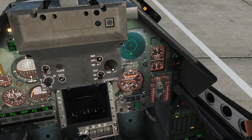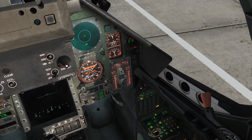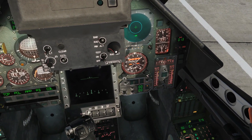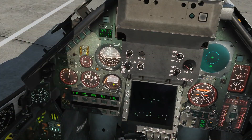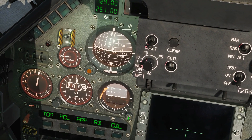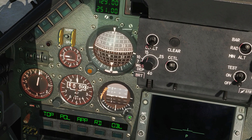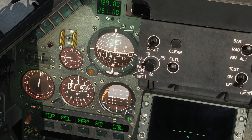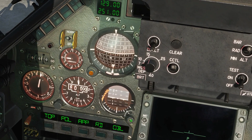Check our indicator and warning lights to check we've got no warnings. The only thing in warning is parking brake, and we know that — we're going to release that only once we've completed our alignment. Next, we want to uncage our backup ADI. I can't actually get this to work at the moment — it used to work. I believe you're meant to pull it out and then rotate it, but I can't get it to work. If you can get it to work, please let us know.